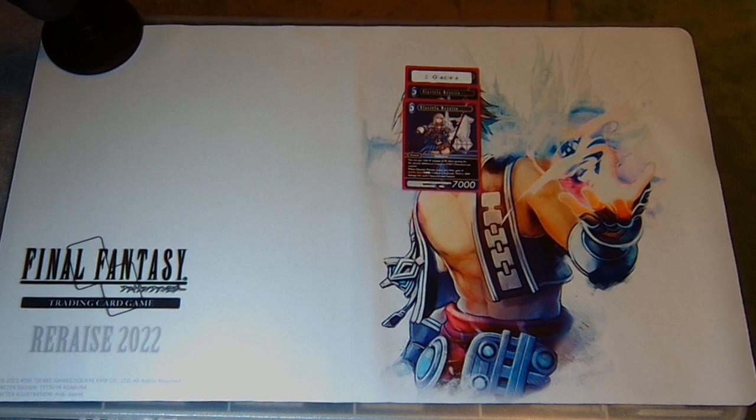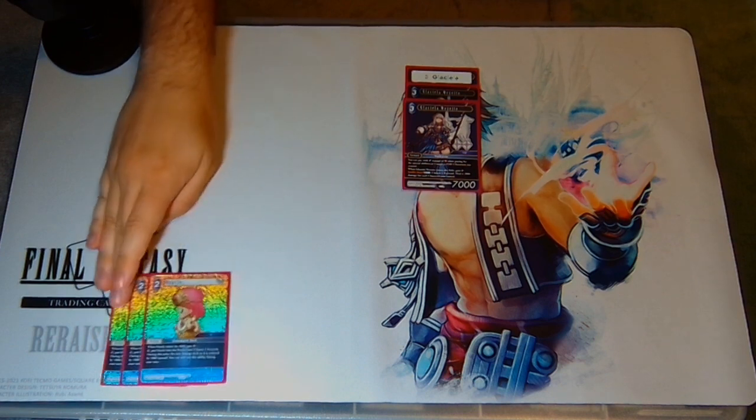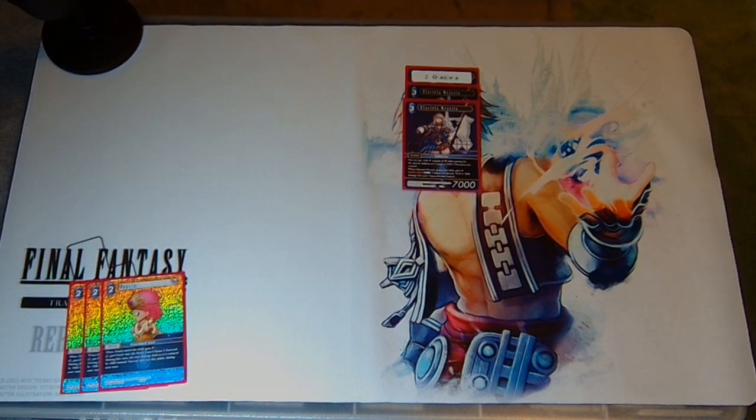So let's go over all of our crystal generation. Oracle — very simple backup — gain a crystal on entry. When you do so it basically feels like you've added a card to your hand, and that card is your second copy of Glaciela.